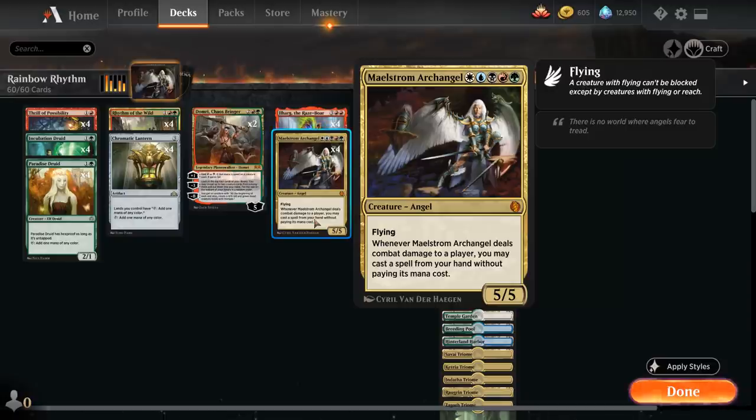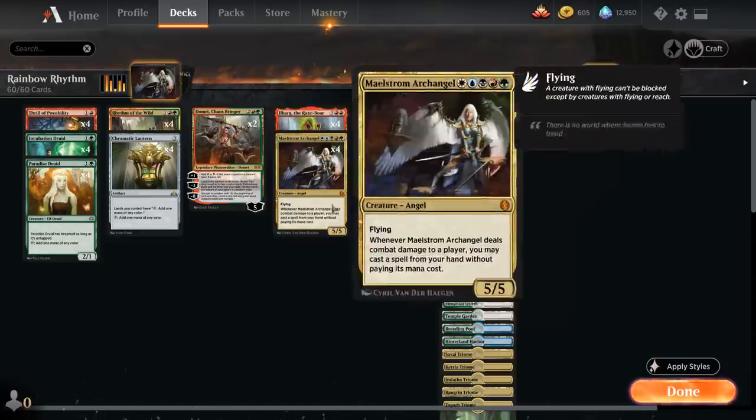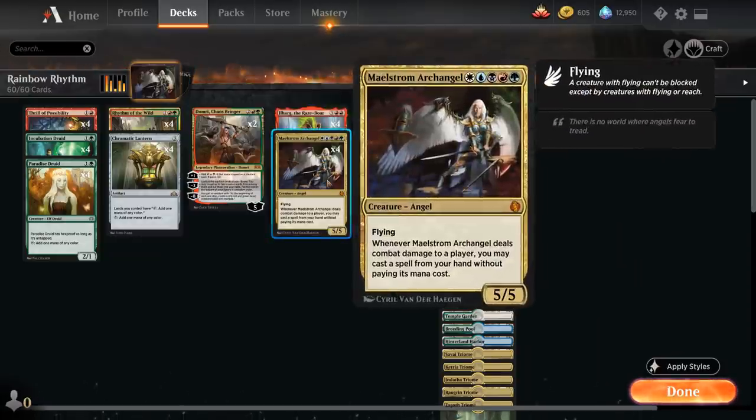There are a lot of expensive spells we could try and play with the Archangel, but one of the more tempting options is Ulamog the Ceaseless Hunger — the 10-mana 10/10 Legendary Eldrazi with Indestructible. Whenever we cast Ulamog, we can exile two target permanents. With the Archangel we are casting a spell, so we do get to exile two things with Ulamog. Whenever Ulamog attacks, the defending player has to exile the top 20 cards of their library, so even if the opponent is chump blocking, they will usually die in two or three attacks. That's the primary game plan: cheat an Ulamog into play with our Maelstrom Archangel.